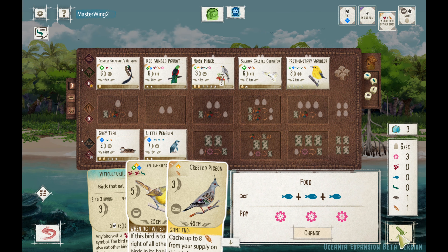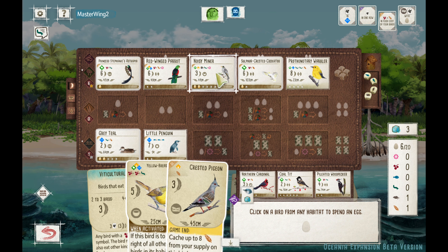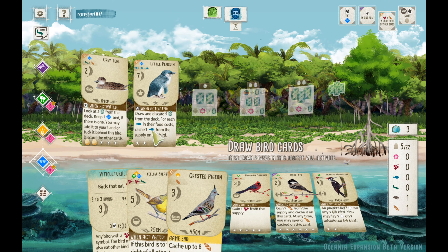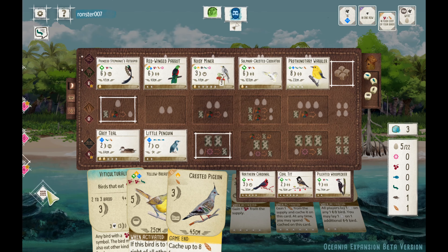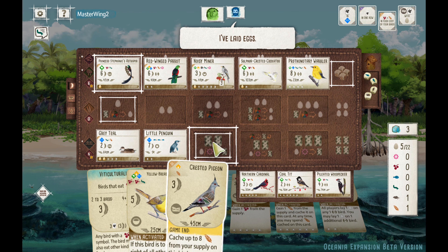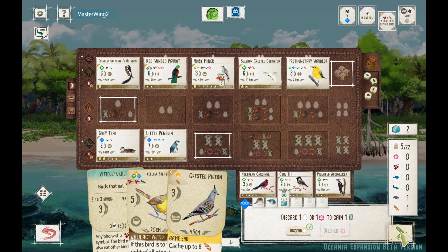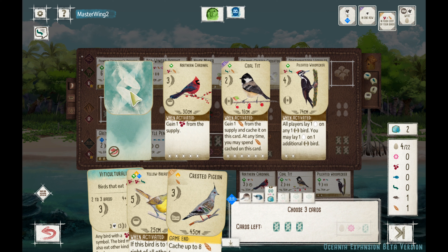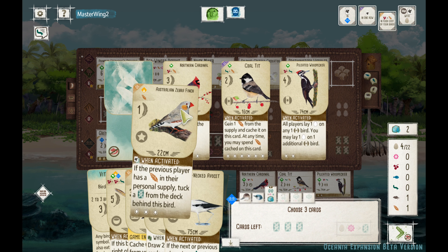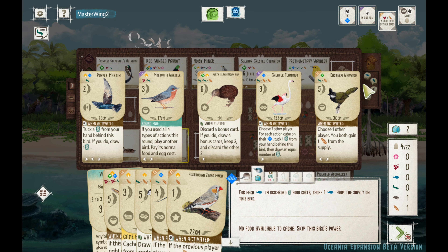My opponent plays Burrowing Owl — here we go with Little Penguin energy. You can kind of see the writing on the wall. We're going to draw some extra cards to tuck under the Noisy Miner and the Cockatoo. While we draw, I'm hoping the penguin works — check out this original audio, turn up your volume with the penguin. [frustrated noises]